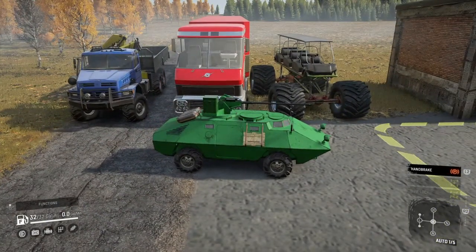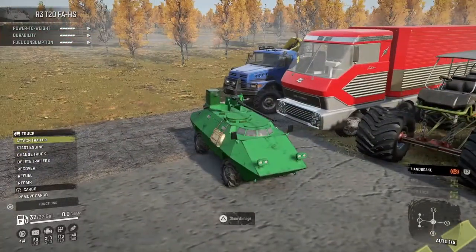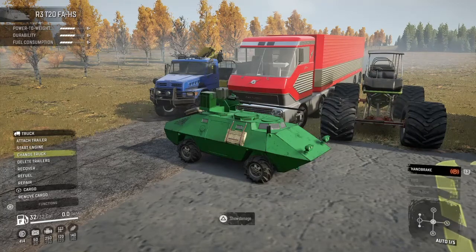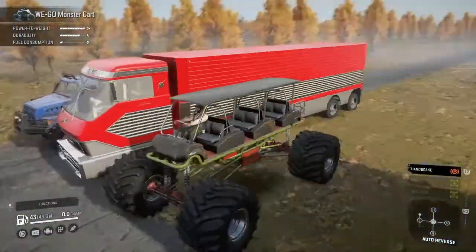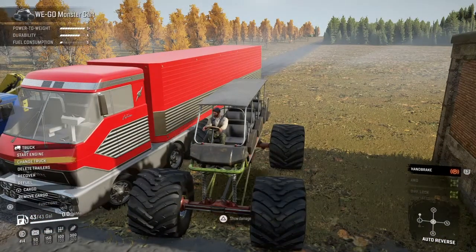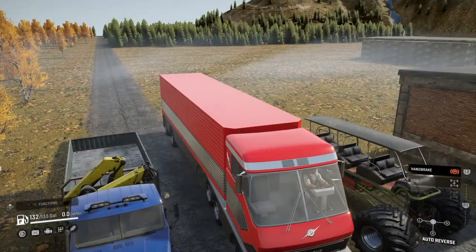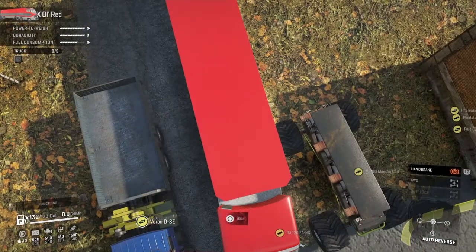Hello everyone, welcome back to Snow Runner. Today the mods got released: the R3 T20, some kind of tank-looking thing, pretty cool looking. The Wego Monster Cart looks like it had an update and came back — it was in the mod browser today. We also got the Old Red, I think some people were waiting on that. And also we got a Boron Tweak.